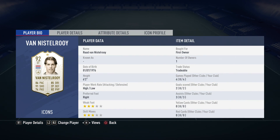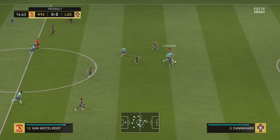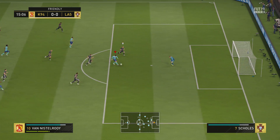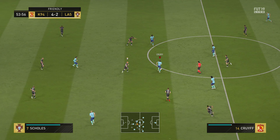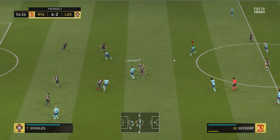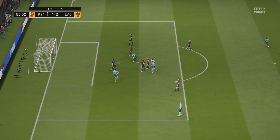Moving on to the striker — it is actually not Ruud Gullit; I was thinking of maybe going with him, but I decided to go with Ruud van Nistelrooy, a returning icon for FIFA 19. I used his prime version: four games, two goals and three assists. Stats-wise he looks great — 86 pace, 85 dribbling, 91 shooting, but only three star skill moves which is the downside. I'm usually not a big fan of players with three star skill moves, especially attacking players. For me, Van Nistelrooy is not really a player I'd usually go with, but if you're not a skiller and want a lethal striker who is just lethal in front of goal, he's a great pick.